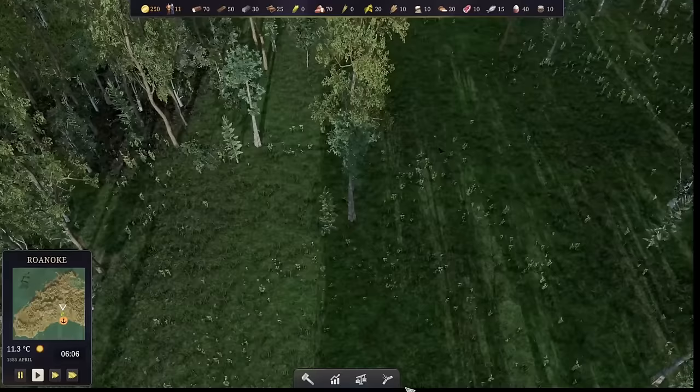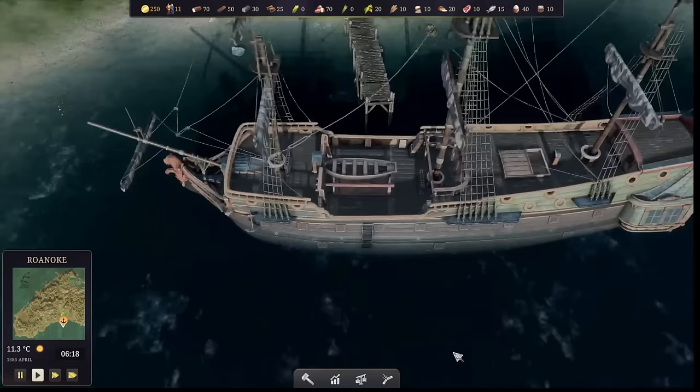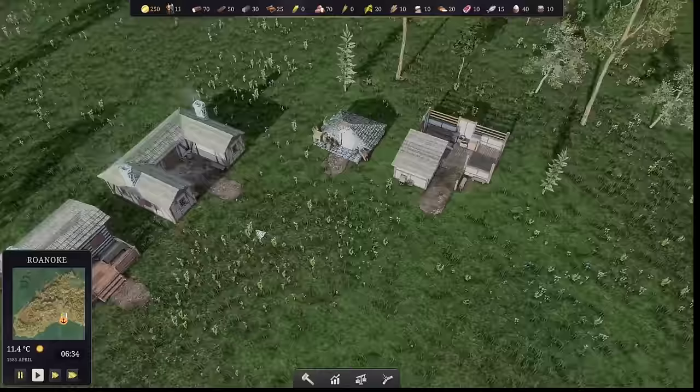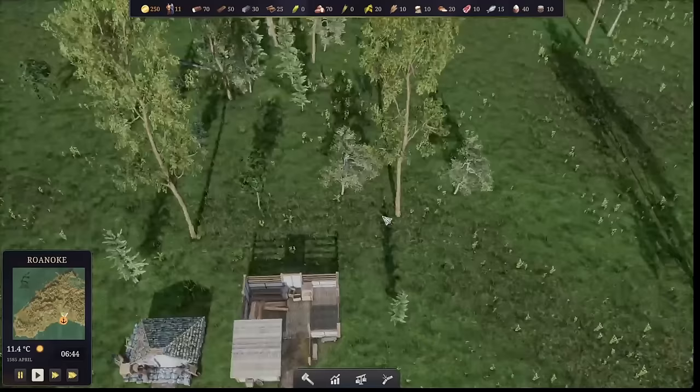Here we are at the start of the settlement of the colony of Roanoke. We have a small village already set up and our dock, which is connected to a giant ship. We've already got a ship that's offloaded some supplies - you can see some of those on the beach. We have a fishing boat, a dock, and a small road leading to the settlement, which has an eating house, a temporary shelter, a cellar, and a warehouse. Our goal today will be to connect everything together and start to expand our colony. The settlement will need to defend itself against the cold primarily, so all these trees will have to go as we start to make firewood.